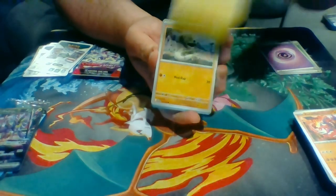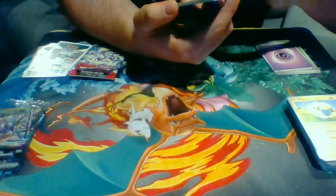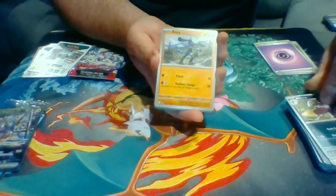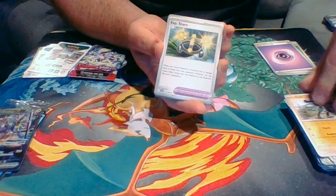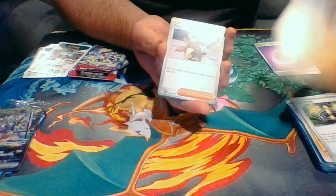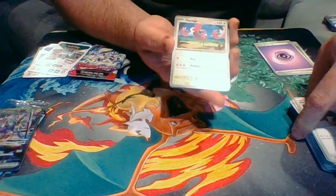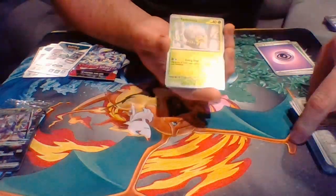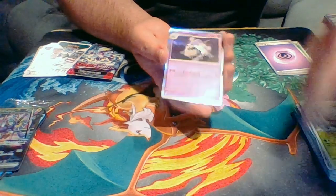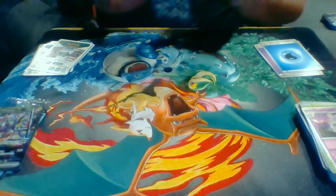For pack number two: Marill, Zilla Cobra, Bisharp, Riolu, EXP Share, Stonjourner, Penny, Flamigo, Tarantula, Houndstone, and Basic Water Energy.